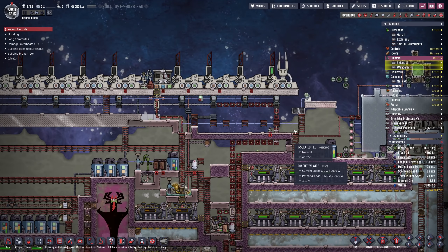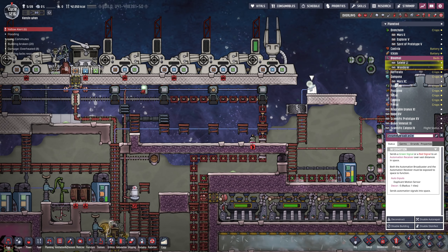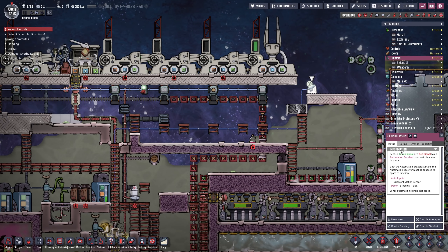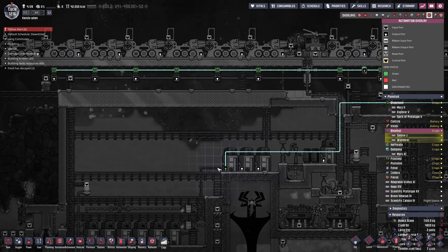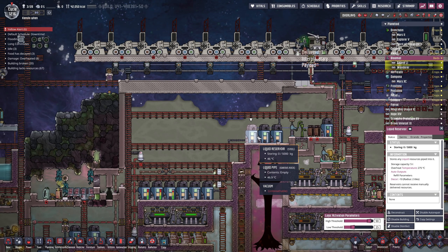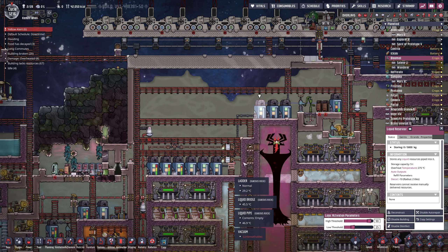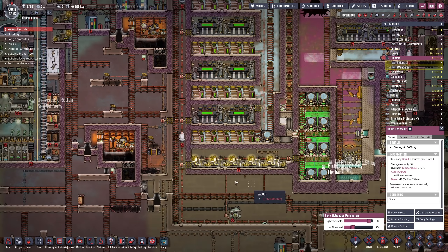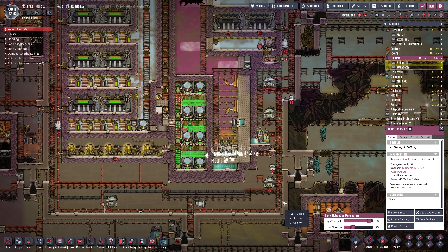We've also made a minor change over here and stuck in an automation broadcaster. This is going to be named 'oil needs water.' Now what happens is any time this liquid tank over here goes too low on water, it'll send a signal to say we need more water. That'll only happen if all of these tanks are full, but not those two. So we're going to use this when we get to the water planet to control how on and off we have the launchers over there for sending water to this planet. Seems to be working pretty good.